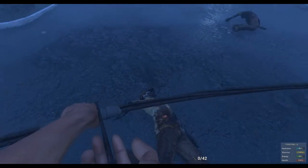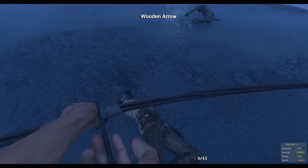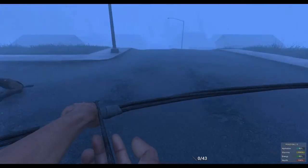Sometimes you can just hit E real fast and kind of scan over your stuff. Sometimes it works, sometimes it doesn't — there seems to be a little glitch right now. I can't get my arrows back.